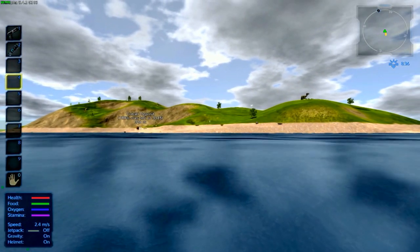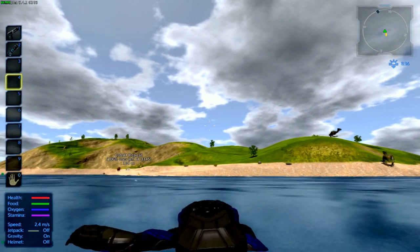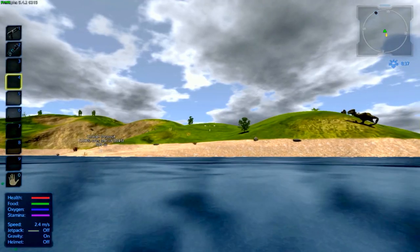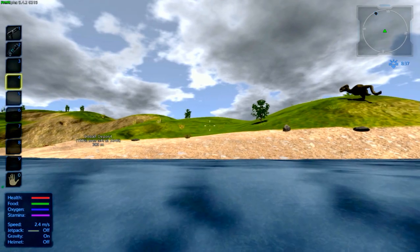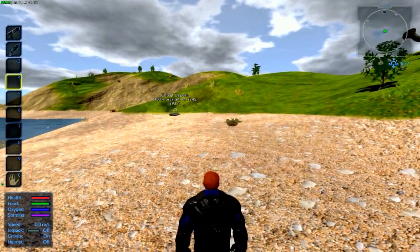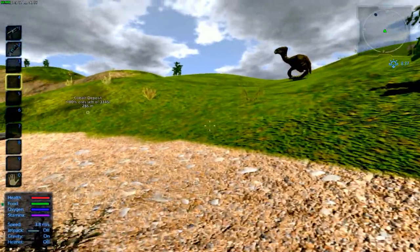Swim, here we go. And since this planet has oxygen, let's take off my helmet. Gotta be careful not to go underwater. So yeah, this is my character here — black and purple, you know, dark-light-ish.